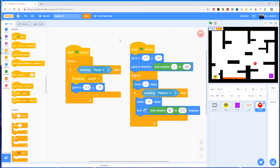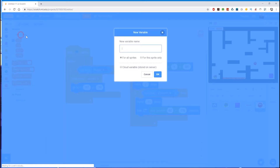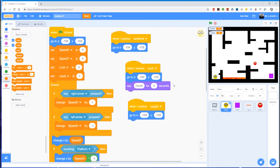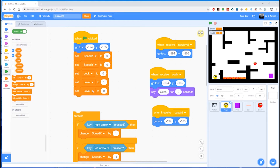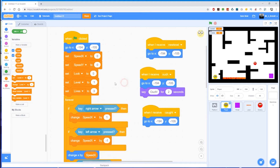To have a lives system we need a new variable, so let's head over to Variables and click 'Make a Variable' and call it 'lives'. Inside the player we have all this code at the beginning which sets everything to zero or one — let's put lives in there as well to keep all our variables in the same place. We'll set lives to three. Of course it's up to you how many lives you offer — I'm going to do the traditional three lives, but you can make it harder or easier.